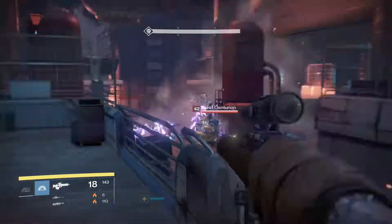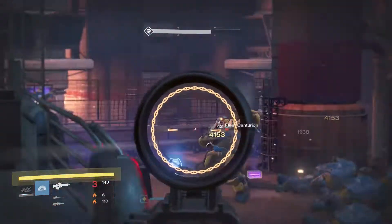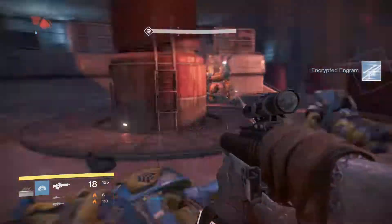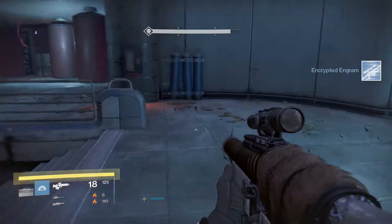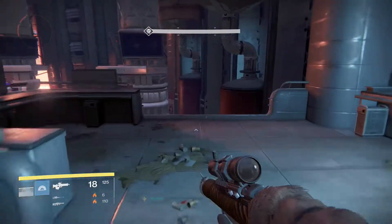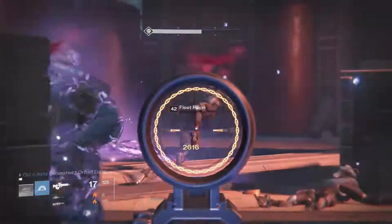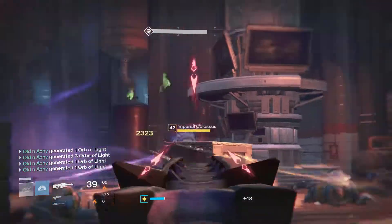Here comes the last wave right here. These guys are overshielded — we've got a Centurion, maybe a Colossus, and then a Major Colossus. Something big. I'm kind of running around seeing what I've got, seeing if I can draw them all down here to the bottom — that is the goal. I can tether them and once tethered they're not firing at me, and I can turn around and mop them up.